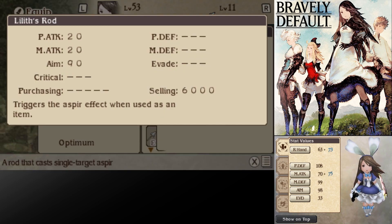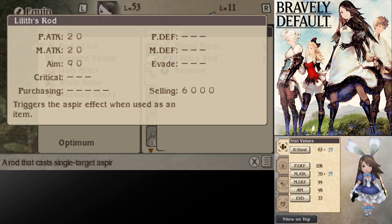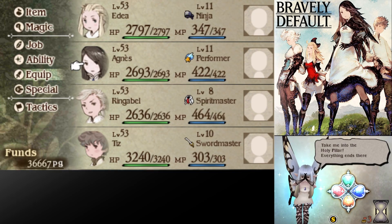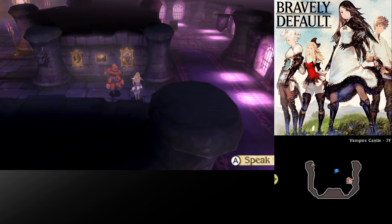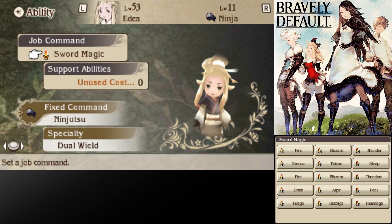It's just so cool to see all of this. Also, we got the Lilith's Rod, which is a rod that if you utilize it as an item will cast a spell. I'm not really gonna need that, but I'll go ahead and equip it anyway as it is a fairly strong rod. We've made it to our adventurer pal here. Before we continue forward, I think it'd probably be best if we go ahead and set up some stuff.